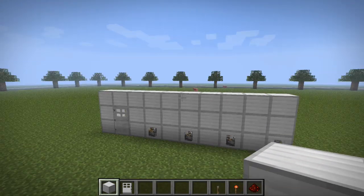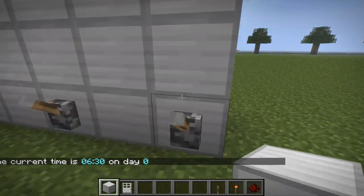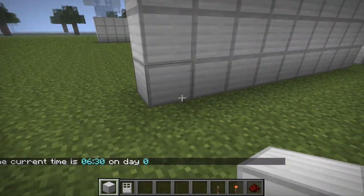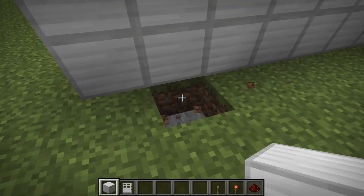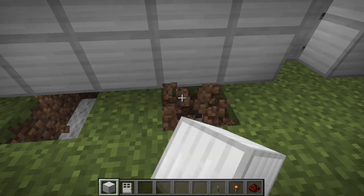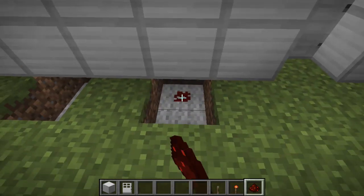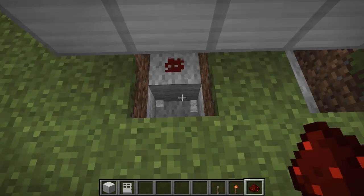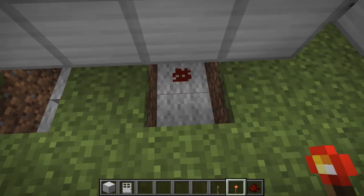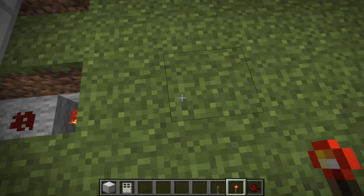I'll just quickly change the time so it doesn't run out halfway through the tutorial. Okay, for the redstone part: first, go behind the house, and everywhere there's a lever, dig under it just like that. Now put redstone on all of those, then destroy this block here and put a redstone torch on this block here, just like that. Repeat that for all of these.